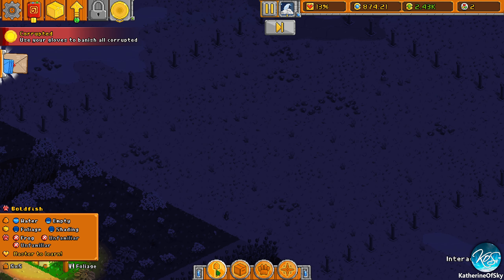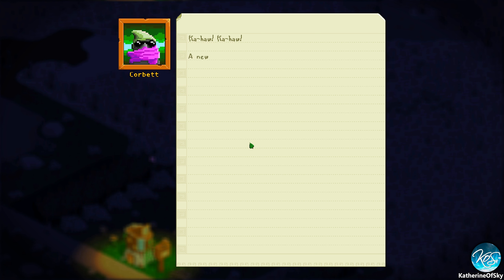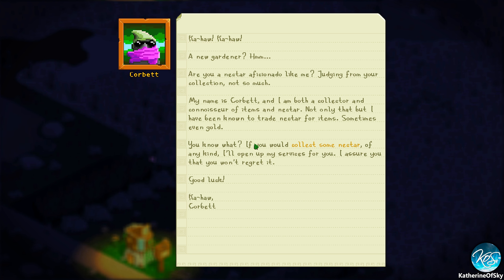We can also start this area, but it's really hard to see. New gardener — are you a nectar aficionado like me? Judging by your collection, not so much. Oh, he's the nectar guy! Sorry, I thought he was the evil guy. So he's going to give us stuff to buy with nectar.